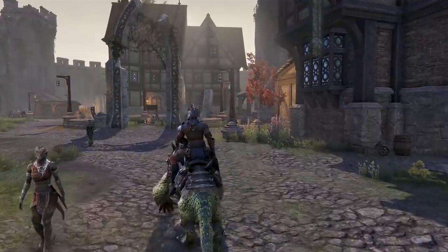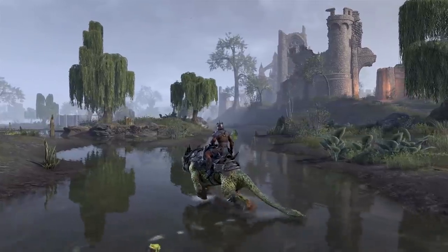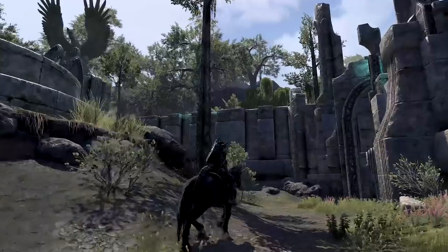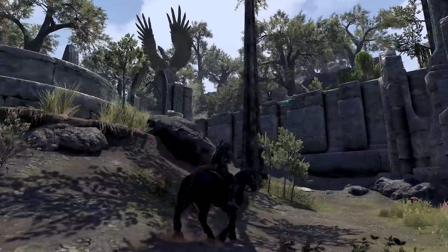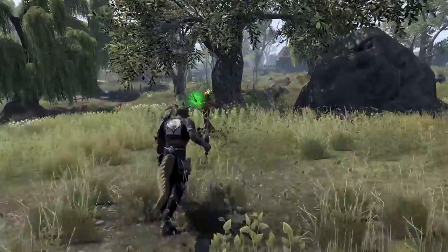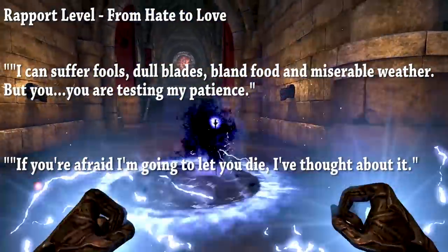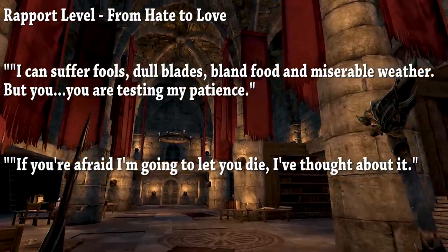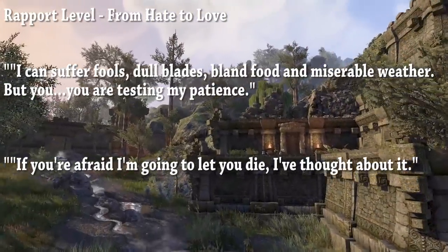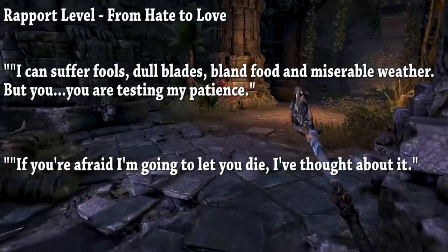Both companions have their own dialogue and voice acting, background quests, and stories. You can learn more about them by questing with them, and random quips will occur as you adventure together. These change based on your rapport level. I decreased my rapport with both companions to see what they said, and they absolutely hated me. Bastion told me: 'I can suffer fools, dull blades, bland food, and miserable weather. But you — you are testing my patience.' Miri told me: 'If you're afraid, I'm gonna let you die. I've thought about it.'